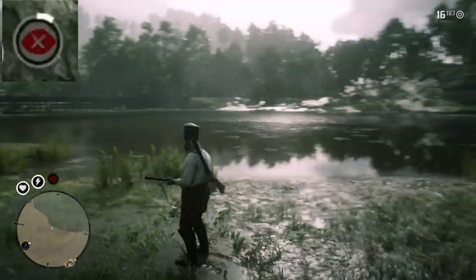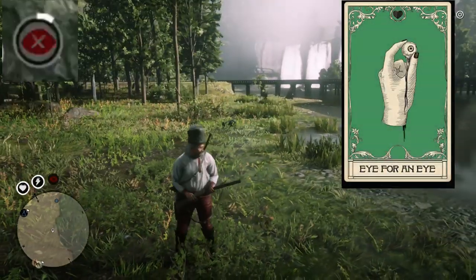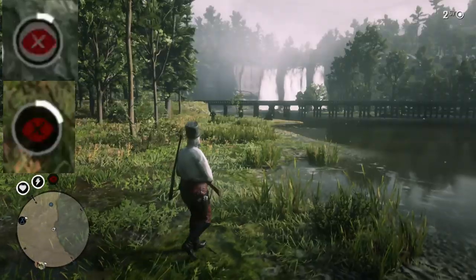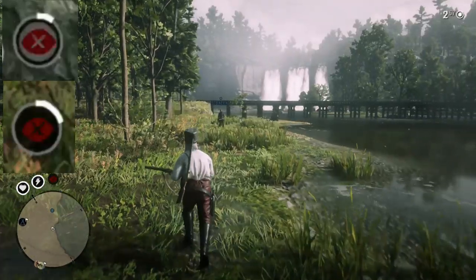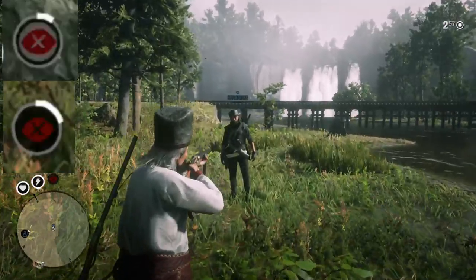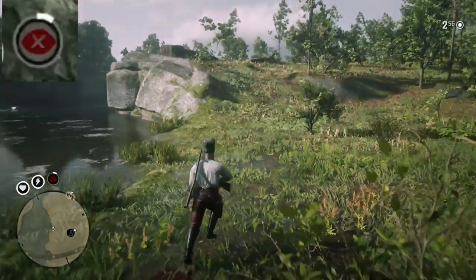Now let's test this with the first of our restoration abilities: Eye for an Eye. We are shooting straight to the head because it only works for headshots, and as you can see on the screen we're restoring twice as much Dead Eye — 20%. Body shot kills restore 10%, just as described.